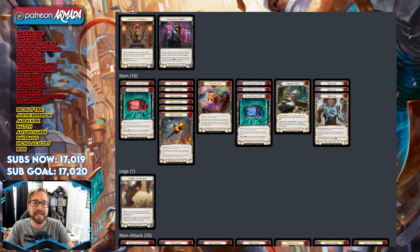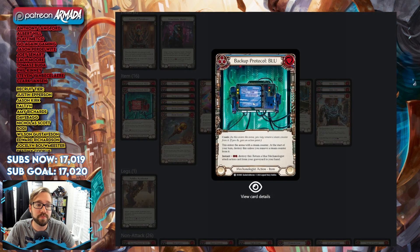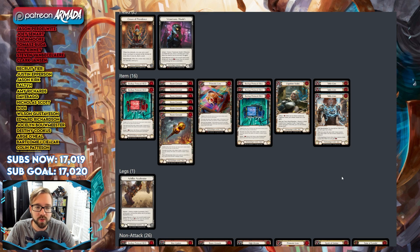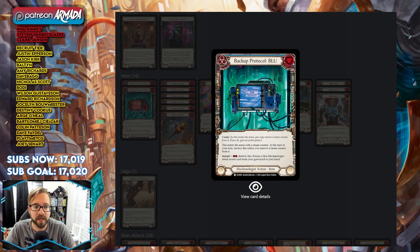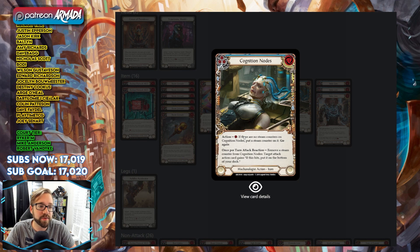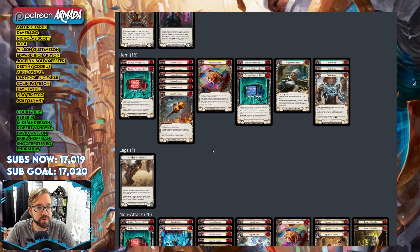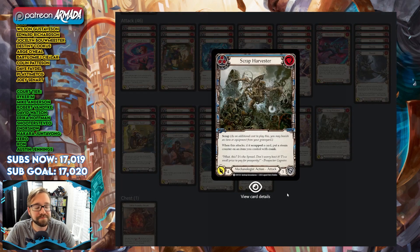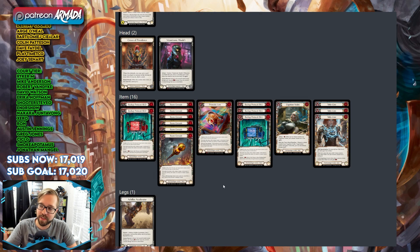Let's look at the items. In most matchups we run 13 items: two Backup Protocols, all six Boom Grenades — we don't run the blues — and Teclo Cores, totaling thirteen. One blue Backup Protocol goes into the sideboard for fatigue matchups. Prismatic Lens and Cognition Note are really good — I highly recommend it. When all of our attacks push a breakpoint, Cognition Note is always a threat for recursion. We bring in one extra blue Backup Protocol for fatigue matchups to enable a specific combo.